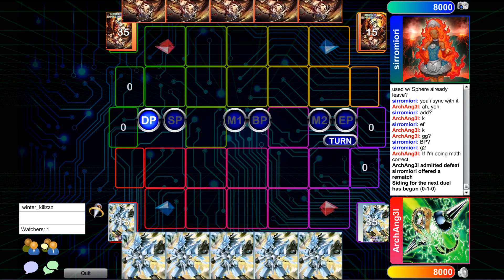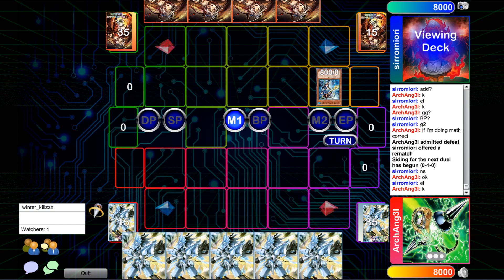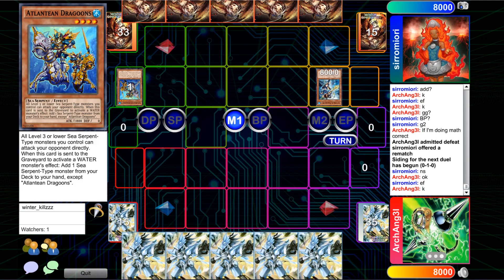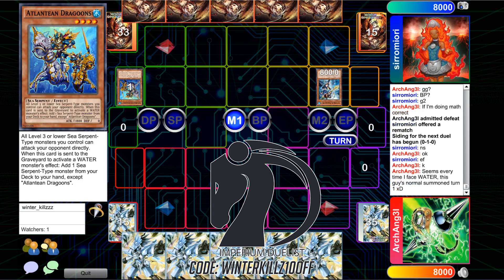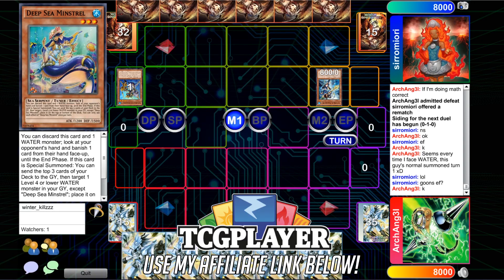Now we're heading into game two, and I believe Trains is opting to go second here, which in the grand scheme of things makes sense for the most part — it is an OTK deck and you're just kind of hoping to blow through whatever defenses the opponent might have. You'll burn for 2K, swing for 6, and that's basically it. With heavy sideboard power, clearing the field could be pretty easy. But Mermail is one of those decks with a pretty solid grip in game one, at least the going-first game, with such good hand manipulation from Minstrel and Moulin Glacia.